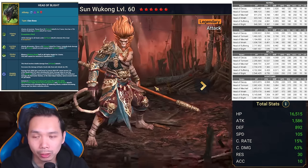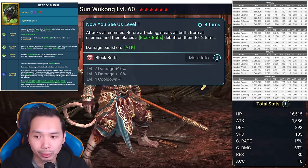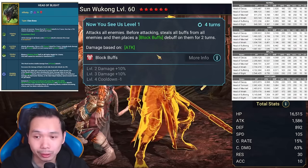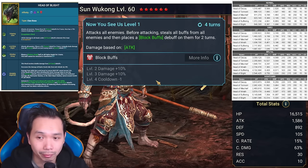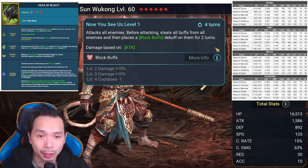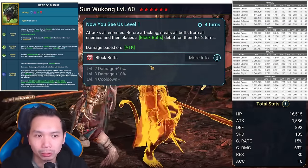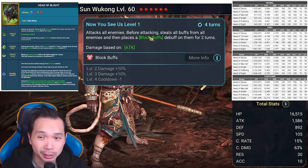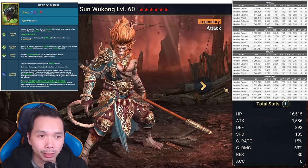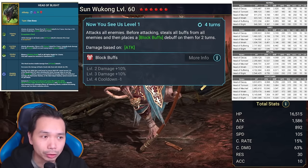Another recent addition for AoE block buffs is Sun Wukong. The AoE part of block buffs is very important because many of the heads get neutralized by block buffs — it affects all of them. If you can put block buffs on the whole hydra team it's very good. Sun Wukong works if you give him some accuracy — he's also a decent damage dealer. You can build him for damage with accuracy to apply block buffs, and since he was free recently, he's a very solid accessible AoE block buff champion.